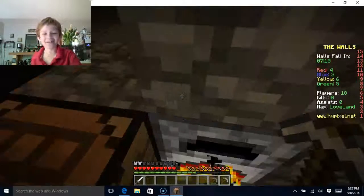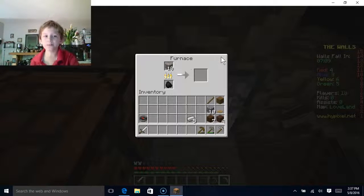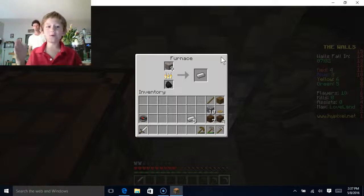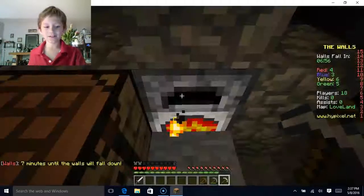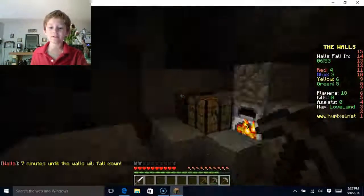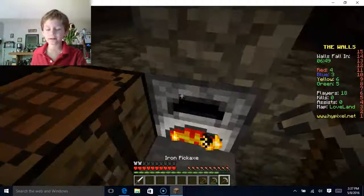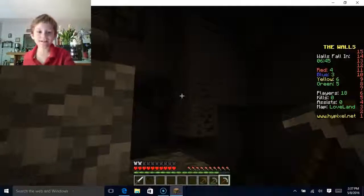They're good books. I haven't even read them. Walls will fall in seven minutes, so in seven minutes I need to be wrecking. It is just enough. Just so you know, 24 iron makes a full set of iron armor. That's what I calculated — 27 to make a full set of iron armor, an iron sword, and an iron pickaxe.